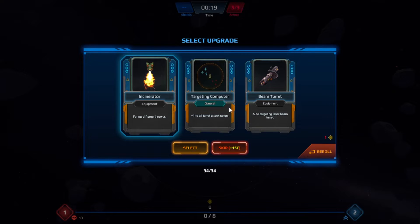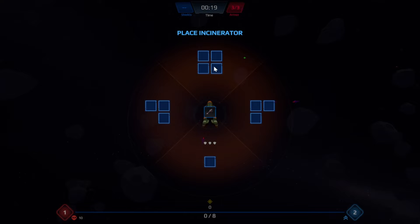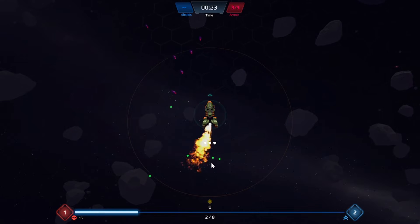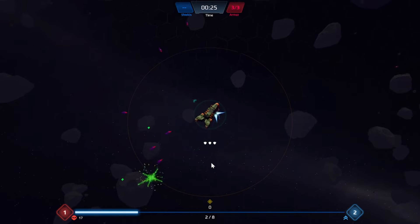I do kind of want to take the turret stuff because I like doing a turret build, but I'm gonna grab this incinerator just to show this really cool system. Now I get to place where I want to put this flamethrower — let's say I want a little butt flamethrower. Whenever my flamethrower goes off, it fires out of my ship's butt.